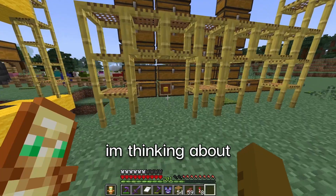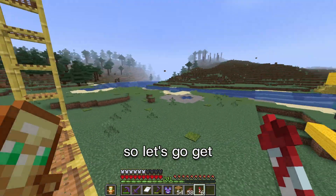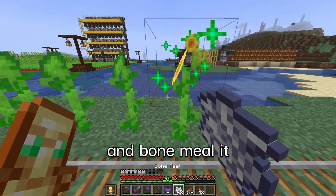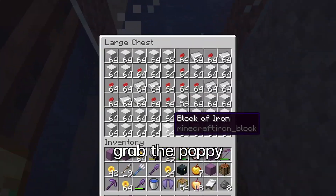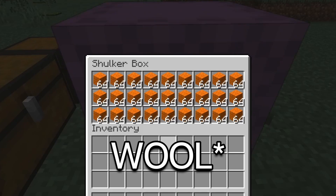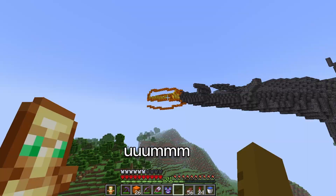Now it's time for the actual leaves, but I don't want to use leaf blocks. I'm thinking about building autumn leaves, so we're going to use yellow wool and orange wool. Yellow wool — check. But we don't have orange wool, so let's get sunflower. We planted it at home, bone-mealed it for infinite yellow dye, grabbed poppy from the iron farm, crafted orange dye. We have one shulker box of orange dye — let's see how far it gets us.